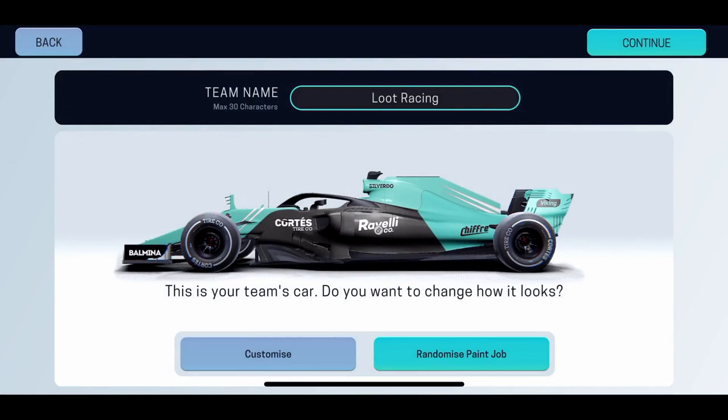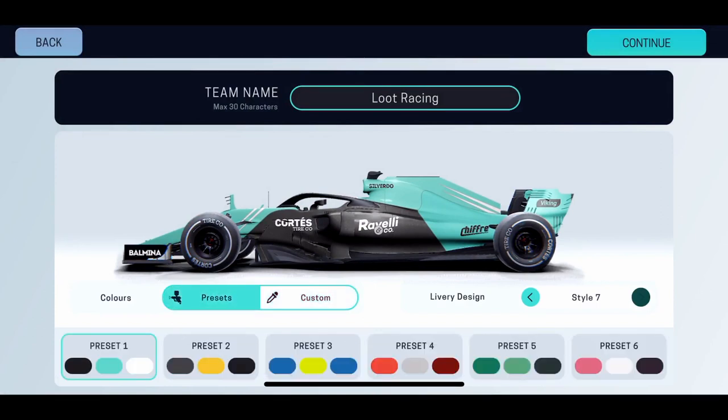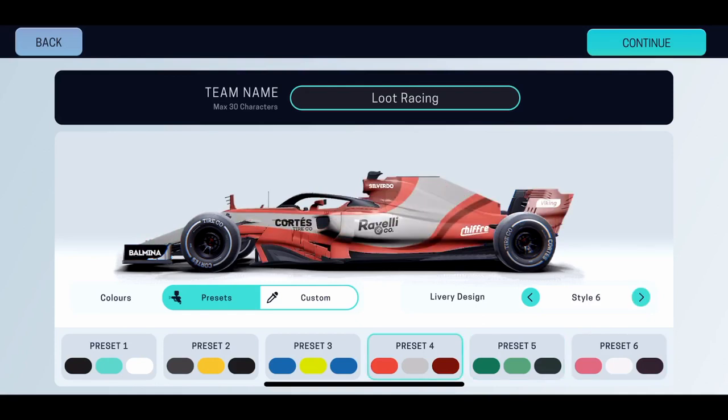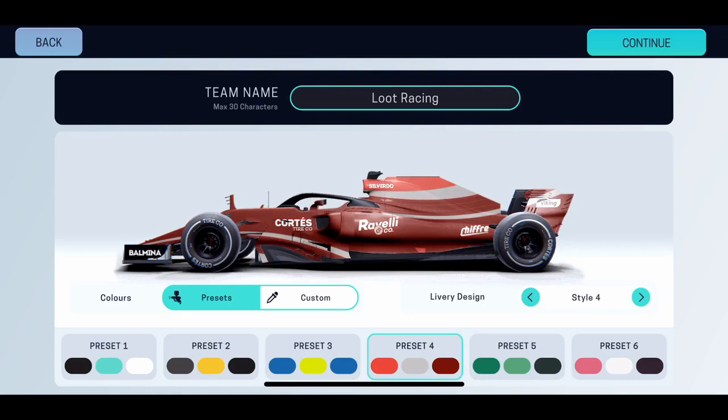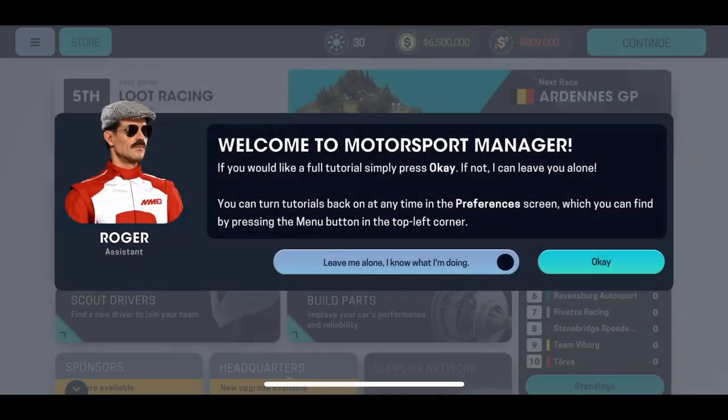I'm able to customize my car card. This is your team's card — do you want to change how it looks? Let's customize it. I can change the primary and secondary colors. Going to present, I can pick from different color themes — I think I'll pick preset four, change the style, and pick the one I like. That looks hot. Let's continue and save the game.